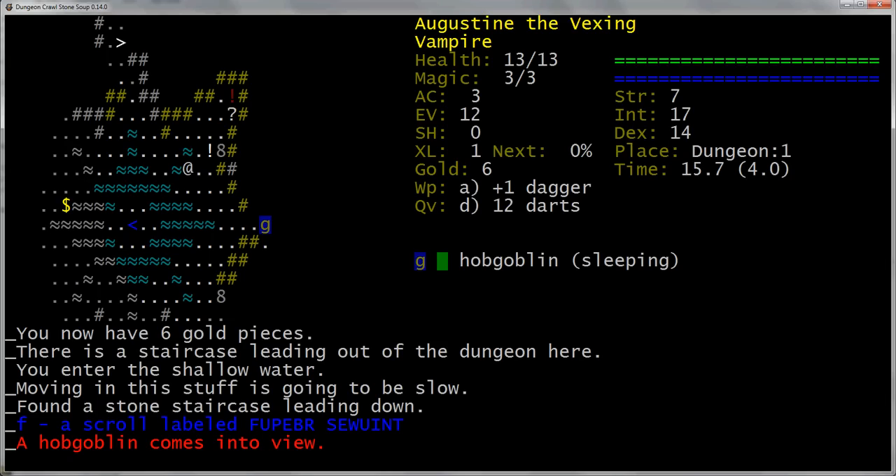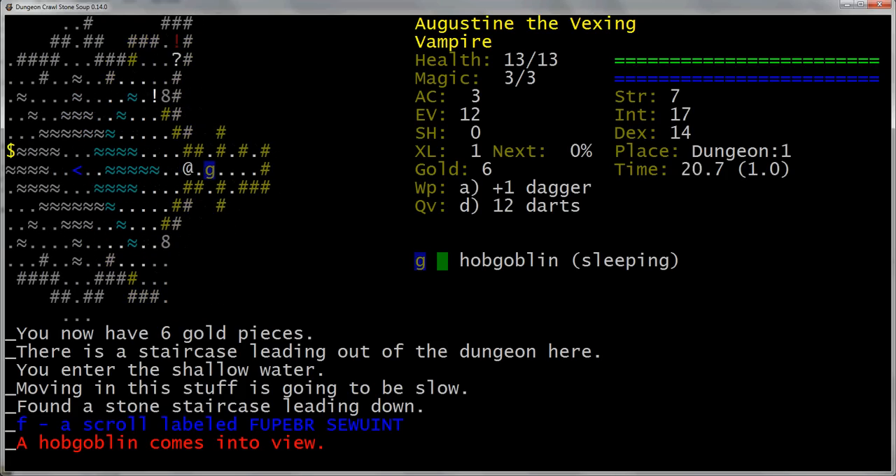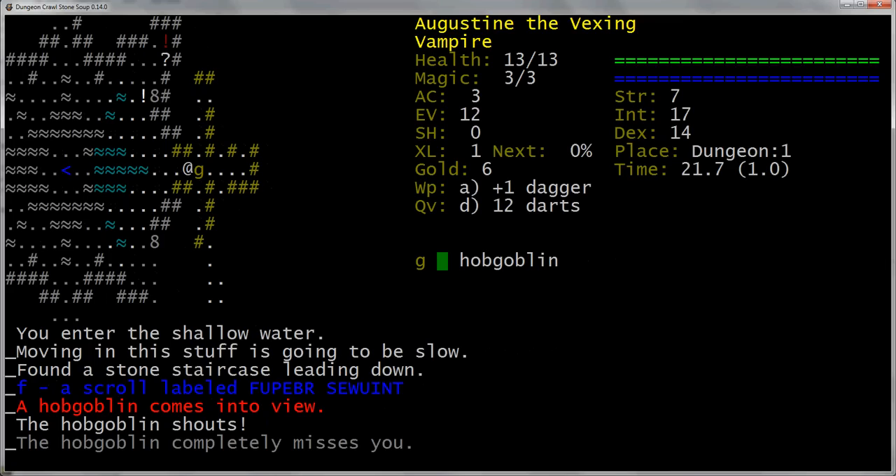Here's a goblin — a hobgoblin in fact. It's our first enemy. You can see it's asleep, outlined in blue there. So let's see if we can sneak up on it and stab it with a dagger, because that's what we do as an enchanter — we stab people with a dagger. He woke up right as we got there. That's a shame. So what can we do about this? I think I'm going to cast Corona on him.